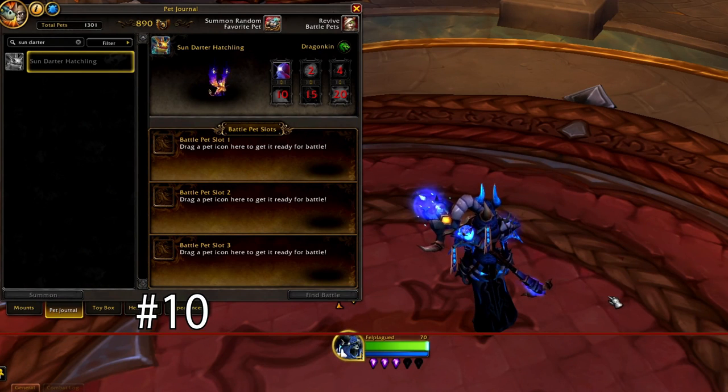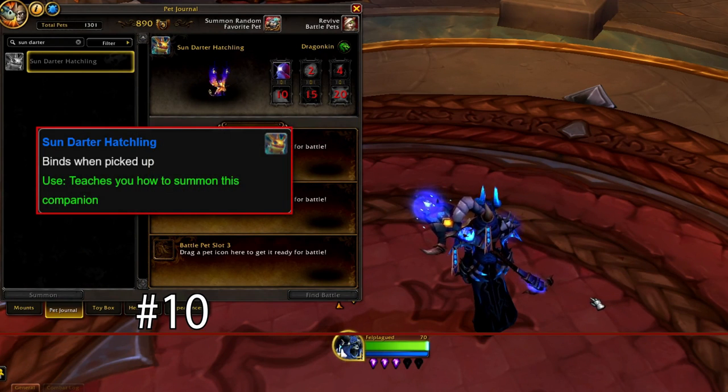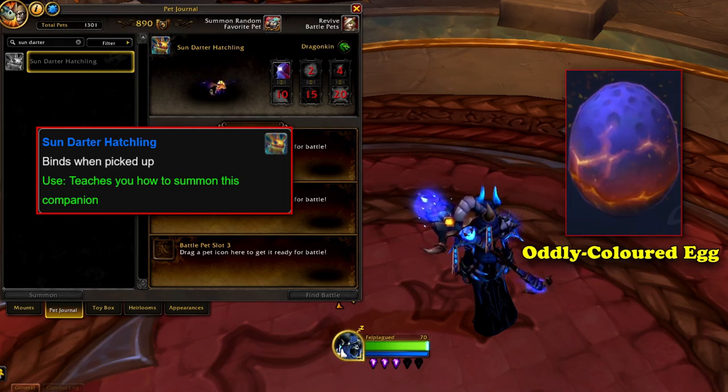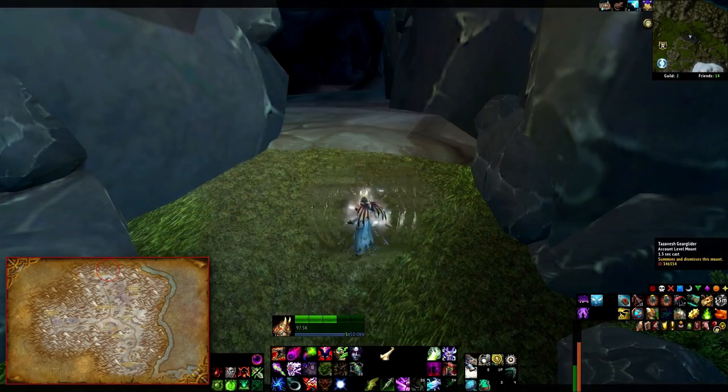At number 10, we have a secret battle pet, the Sundarter Hatchling. This secret pet was added in Legion, and is extremely difficult and annoying to obtain, because there are so many weird and bizarre specific things the player needs to accomplish in order to get the pet. The pet itself is looted from the oddly colored egg at the end of the Caverns of Consumption in Winterspring.